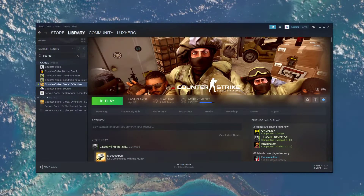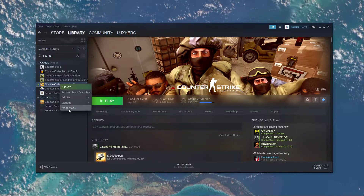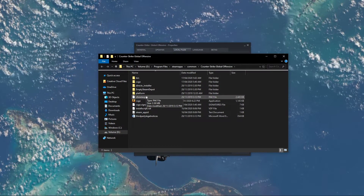So first of all, open up your Steam library and right-click CSGO. Here select Properties and on this window, navigate to the Local Files tab. Click on Browse Local Files to get to your CSGO files.